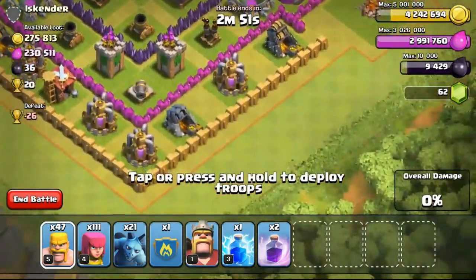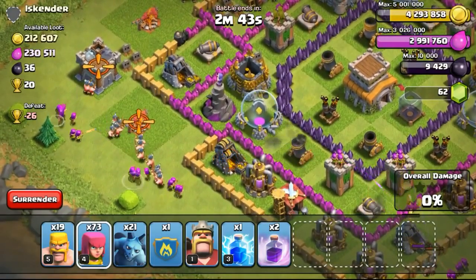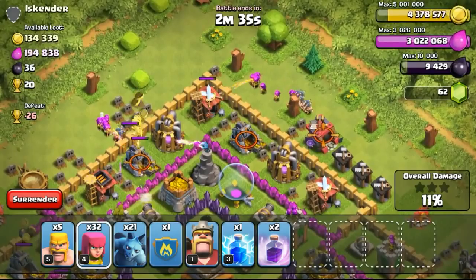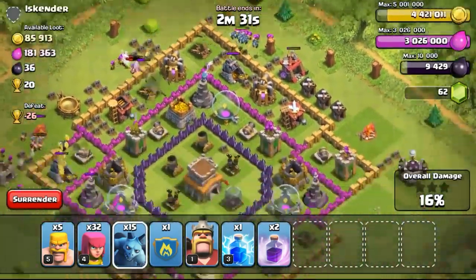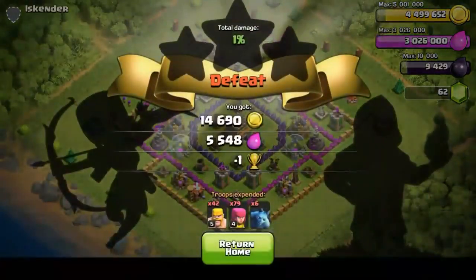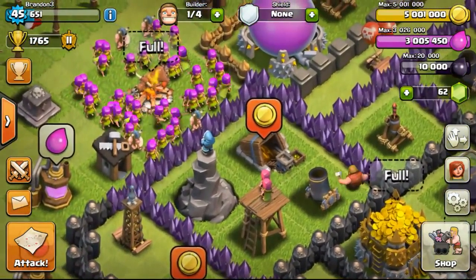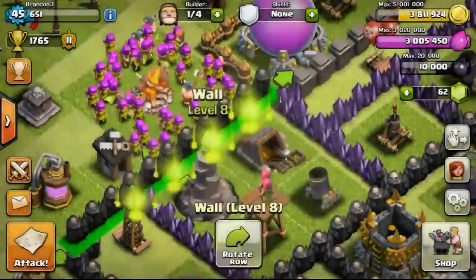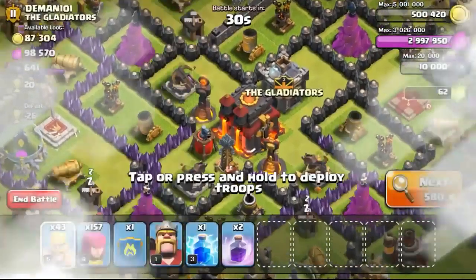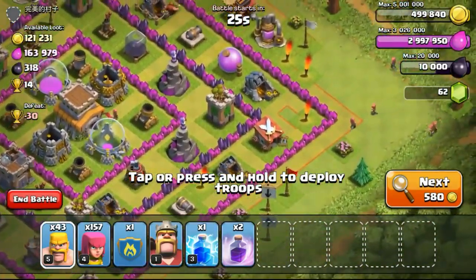Going ahead with the next attack of a 275,000 gold available base — not too difficult since the gold is on the outside. My dark elixir storage has completed its upgrade to level 2, increasing capacity to 20,000. I have another 10,000 dark elixir to farm. I'm going to upgrade the dark elixir storage to the next level for 40,000 capacity, so I can get my Archer Queen when I reach town hall 9, which requires 40,000 dark elixir.